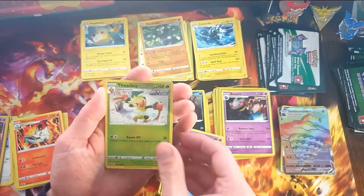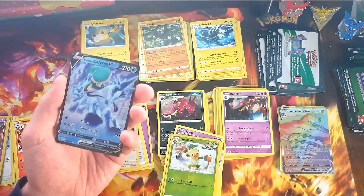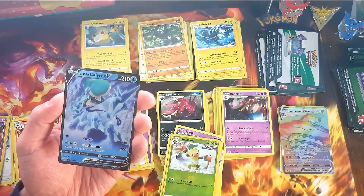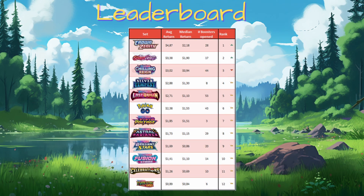And we get the Ice Rider Calyrex V — that's a nice full art card as well, number 45. I think we were still looking for that — yes, we were. We got a lot of new cards to put in the binder, and a lot more information. That $9 pack value was obviously a fluke caused by the low number of open packs. Chilling Reign gets knocked back down to third place with an average pack value of $3.02 — and that incredibly low median value shows that most packs will be very low in value. I hope you enjoyed opening up this booster box with me — I'll see you in the next video.